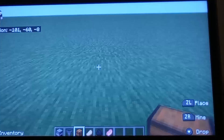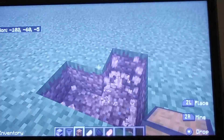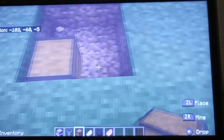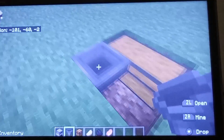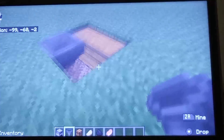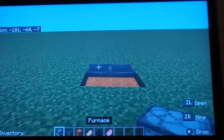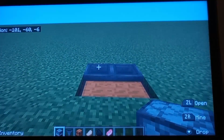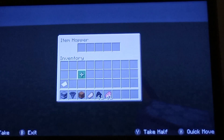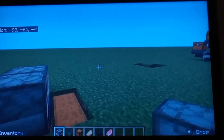First thing to do: put two chests down. Then add the hoppers — make sure they're connecting to the chest. You're gonna want to put the furnaces on top. Make sure you are crouched so that doesn't happen. It should be working.